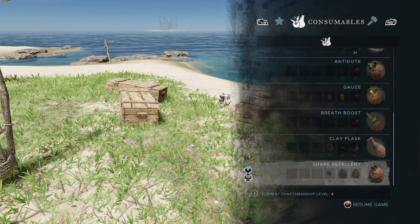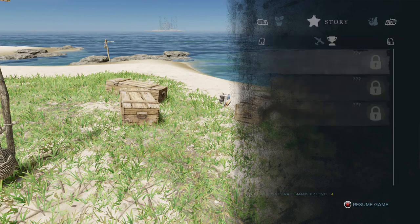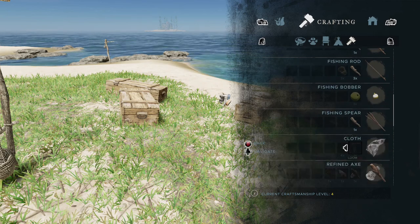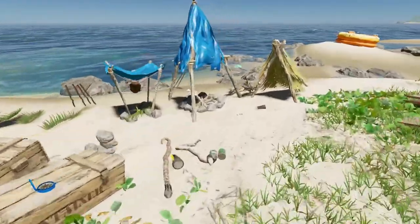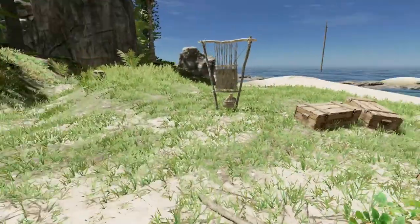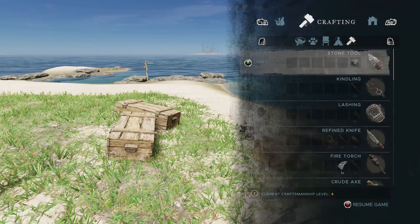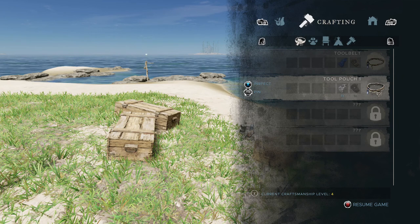To make a bandage, go to consumables - yes, it says we need one cloth and one lashing. So we need to make cloth first. Cloth isn't in consumables - it's in crafting. There it is: cloth requires the loom, which we've got, and four fibrous leaves. Let's grab some of them.